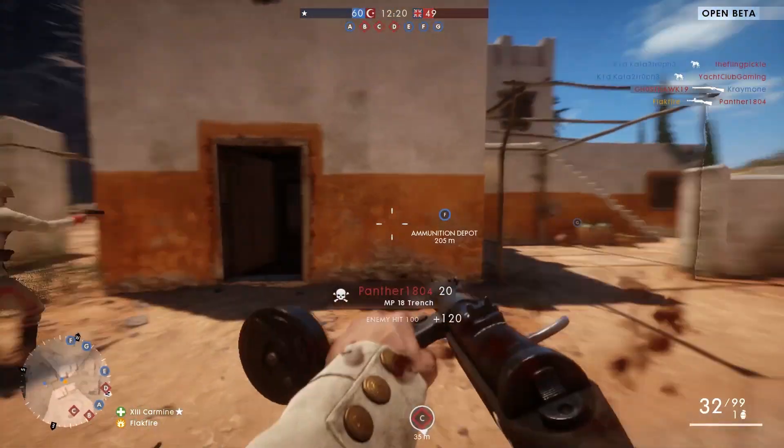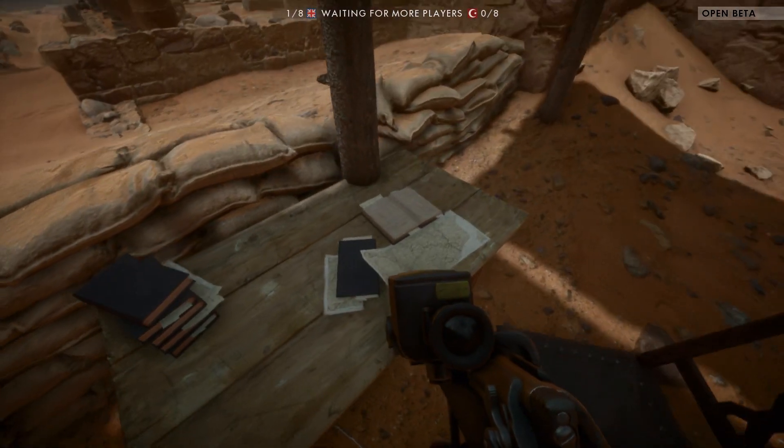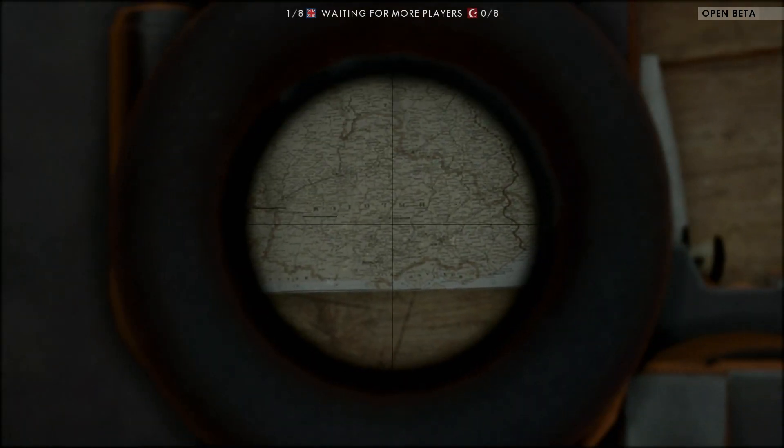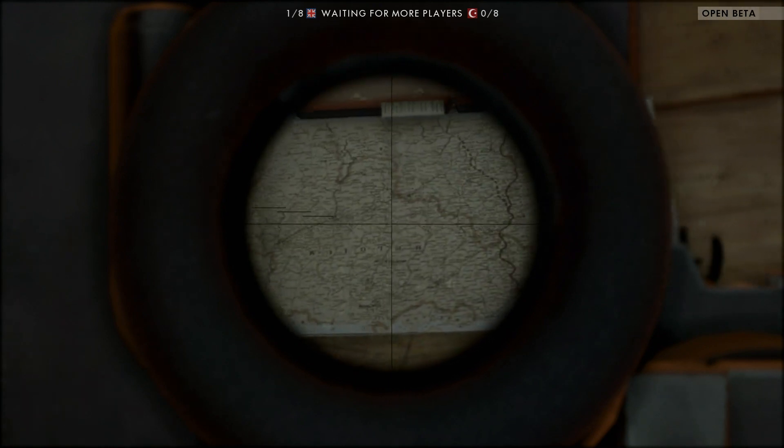The first thing I want to mention is that a map can be found on a table near the British spawn. It can be found in at least one other place on the map, but this is the most convenient. The map clearly shows the country of Belgium. Why this is in the Sinai Desert map, I have no idea. It's probably just there to make it more visually interesting, but it also raises a few questions.